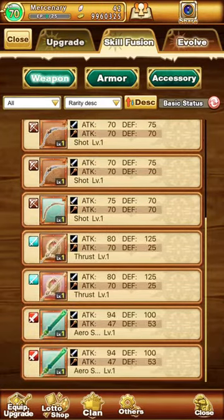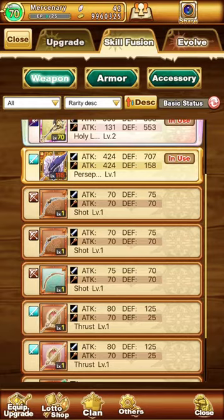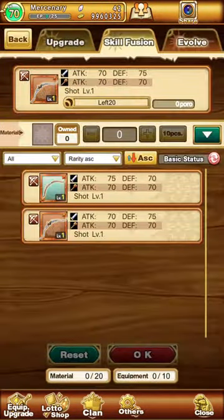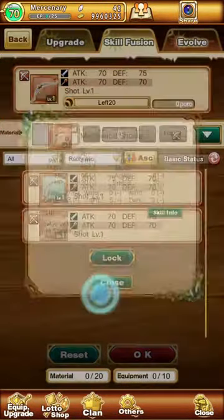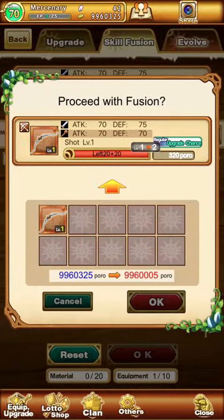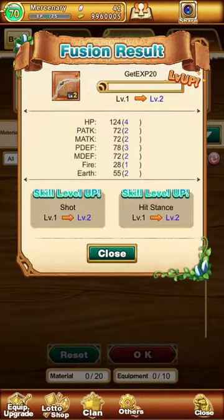Going to a cheap weapon I don't care about — these bows down here: one has Shot Level 1, that one has Hit Stance, that one has Hunter Stance, and that one has Hit Stance. These two match completely, so there's a chance it will raise both skills. And it did — it raised both of them to Level 2.